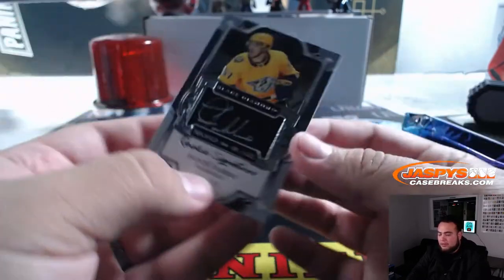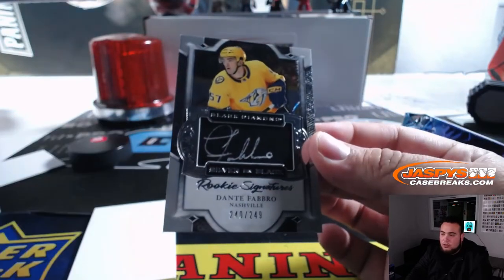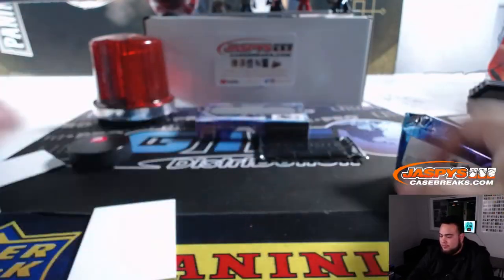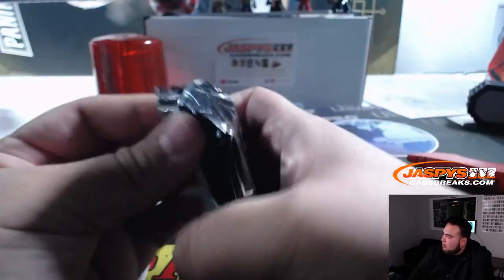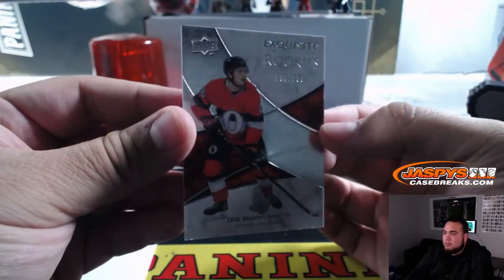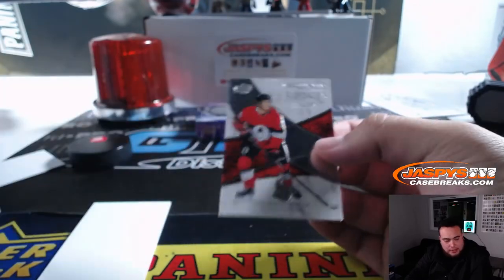We got Dante Fabbro rookie signature, silver on black, card number 240 out of 249 — spot zero. Frank, no redemptions for you, but the zeros are hitting. And we got Eric Brostrom, 136 out of 249 — spot six going to Frank.